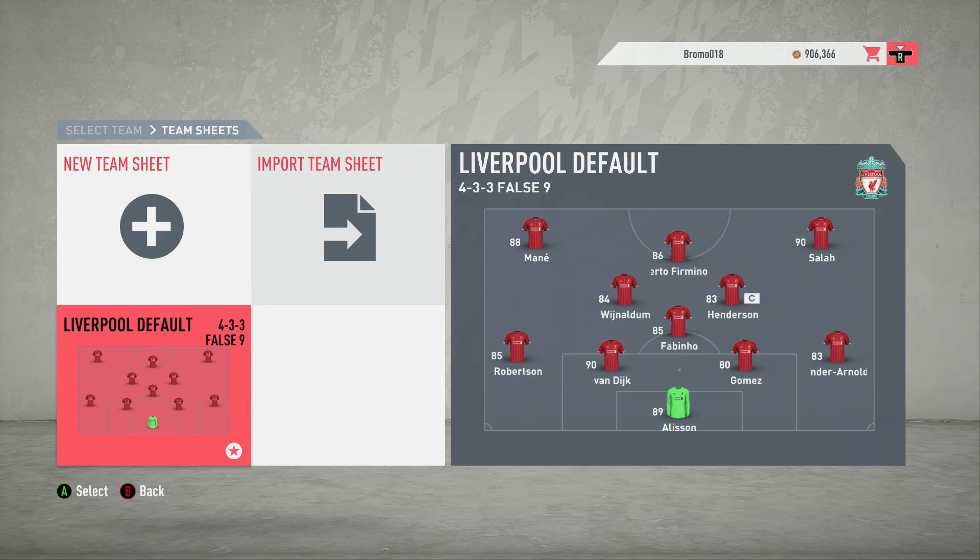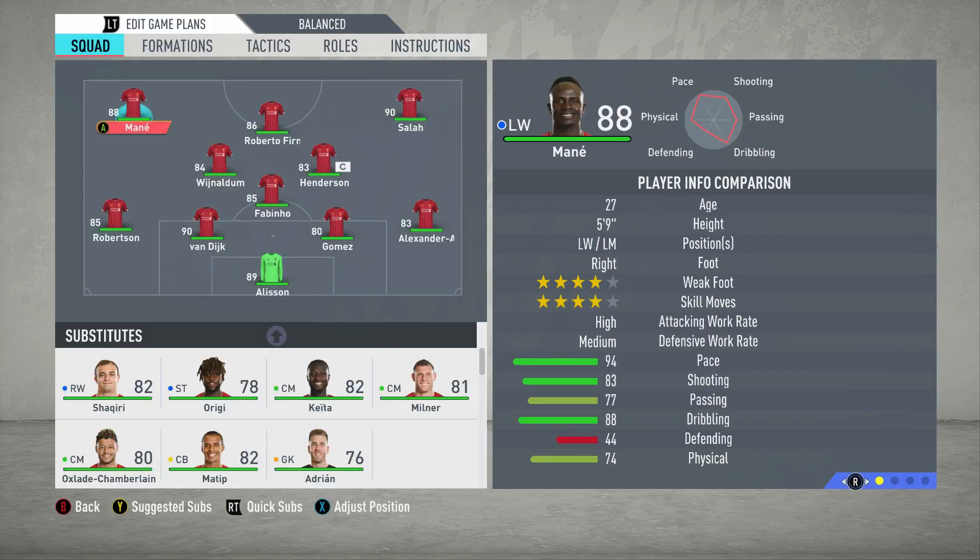What is going on guys? Thank you so much for joining me today. I hope all of you are doing well. Welcome along to the second video of what I guess we are forming into a new series where I show you how to replicate the real life tactics of certain managers and teams in FIFA 20. The first one we did was for Pep Guardiola's 4-3-3 with Manchester City. Go and check that one out by the way if you haven't done so yet, seemed to get some decent reception.